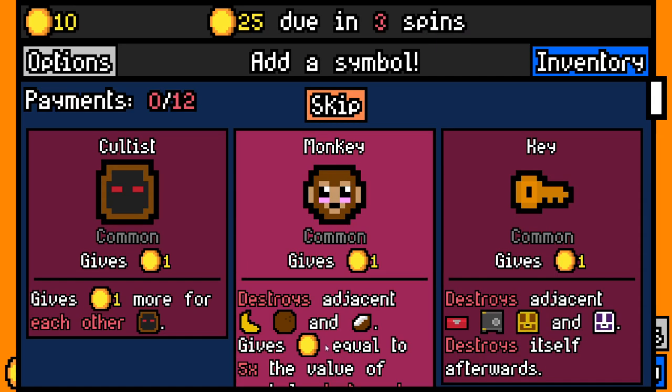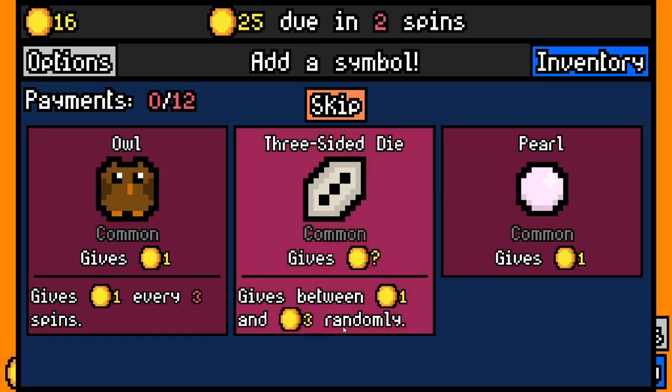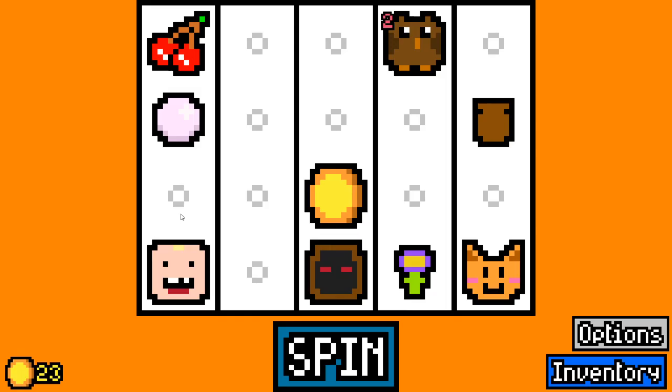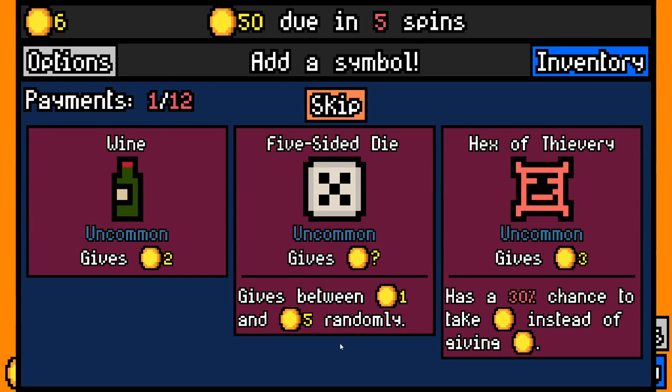We'll take cultist. I really want to make cultist work as well - cultist is a hard one to build. I will take that. There he is - look. Straight away. Toddler. Immediately. And now we're taking toddler. You watch us get no candy at all.